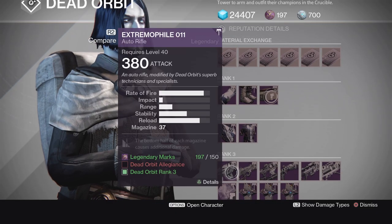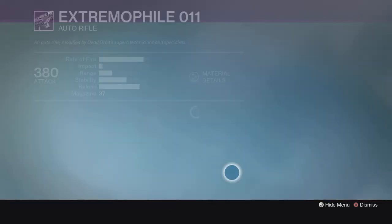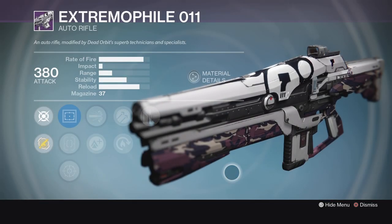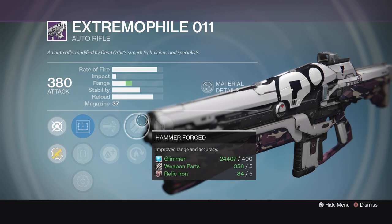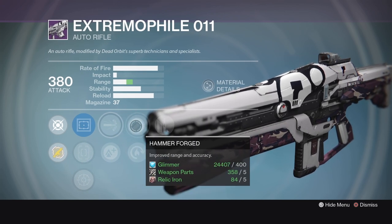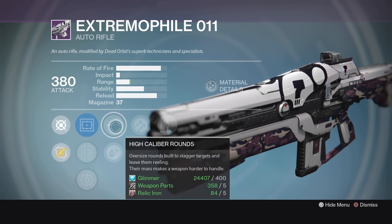Next, on to Dead Orbit. First up, the Extremophile 011 auto rifle. This is that mid-impact, mid-rate-of-fire auto rifle, and it comes with a very interesting roll this week: Glass Half Full, Hammer Forge, and High Caliber Rounds — both of these giving you a little extra range.